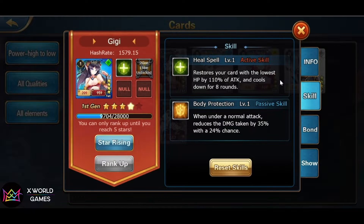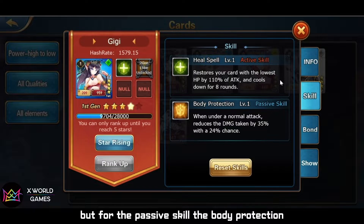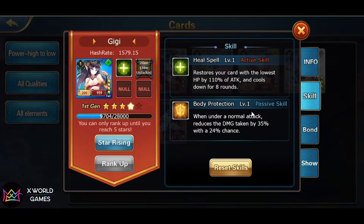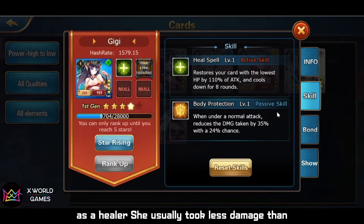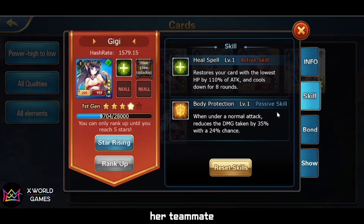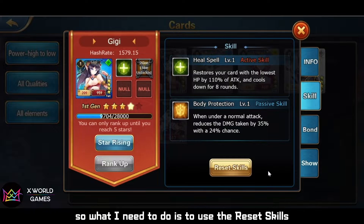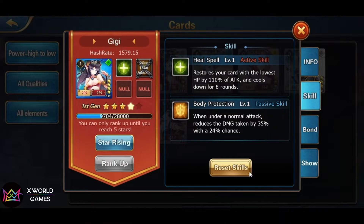So I don't want to change the active skill at all. But for the passive skill — body protection — this one level skill is quite ordinary, especially for Gigi as a healer. She usually takes less damage than a teammate, so that's the reason I can reset this skill.